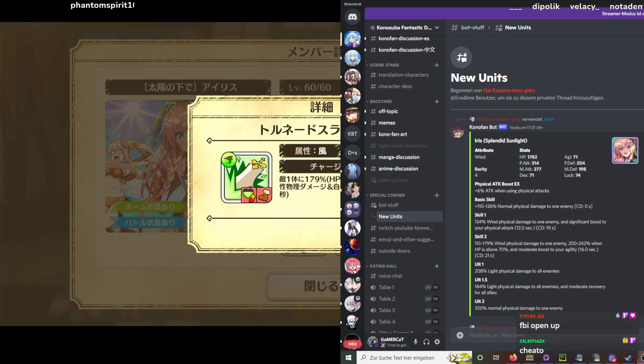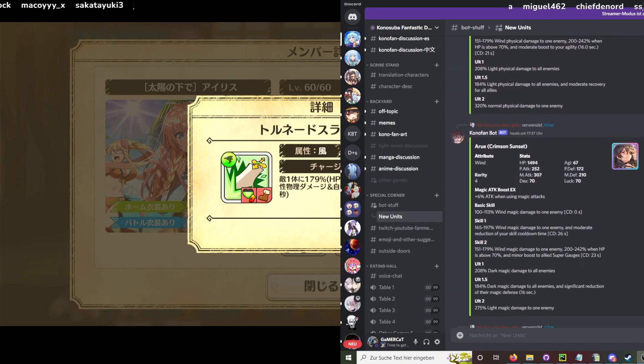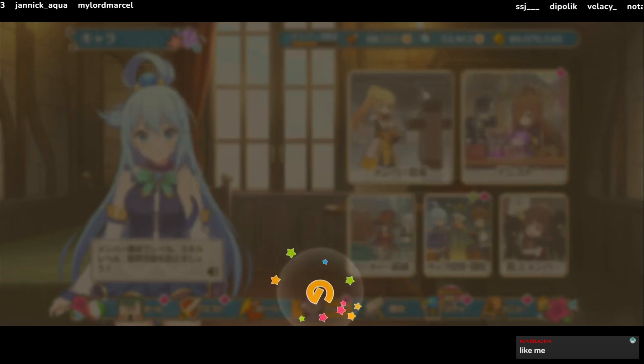Wind Iris has two rather good skills. The first is a solid damage skill with a tier 3 boost to physical attack. The second is a conditional HP-scaling damage skill that deals even more damage, plus a moderate tier 2 agility boost. It's only self-buffs, so she's a selfish unit, but she's actually really strong as a wind unit and could see use as a back unit.